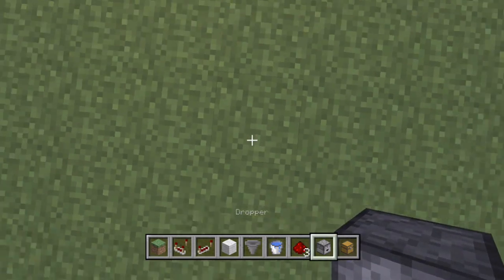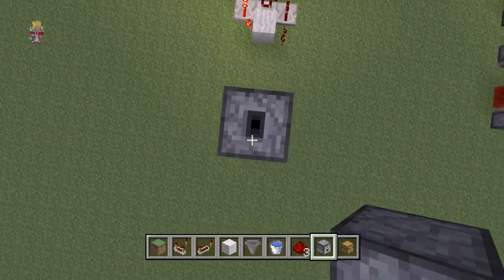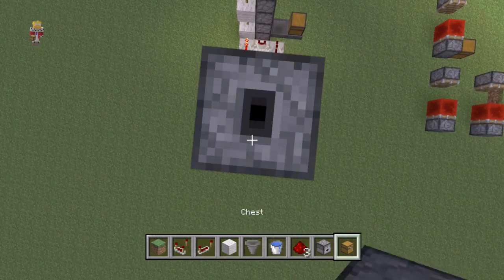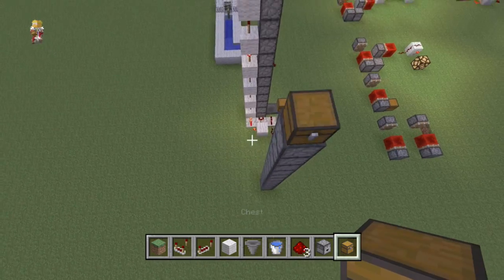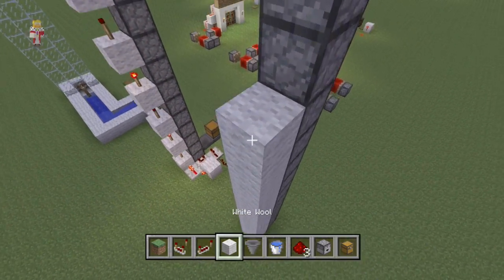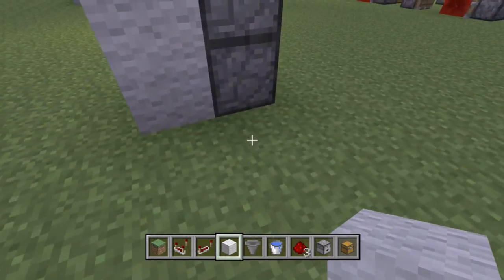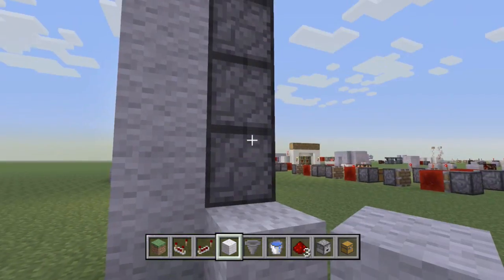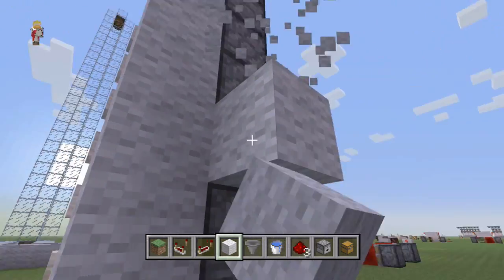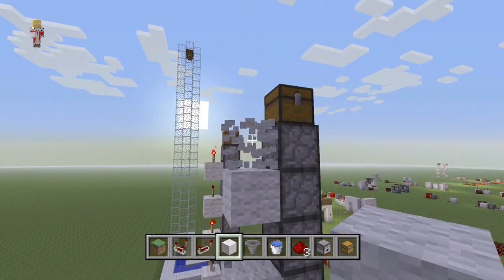What you're going to need to do is crouch-click to place these droppers, because if you don't, you'll obviously access the inside of the dropper you're standing on. So we're going to go up to the same height, then place a chest on top — or whatever you want on top, you could have another hopper. Then place down a row of blocks. I always find it easier to do a whole channel of them, then take away every other block.